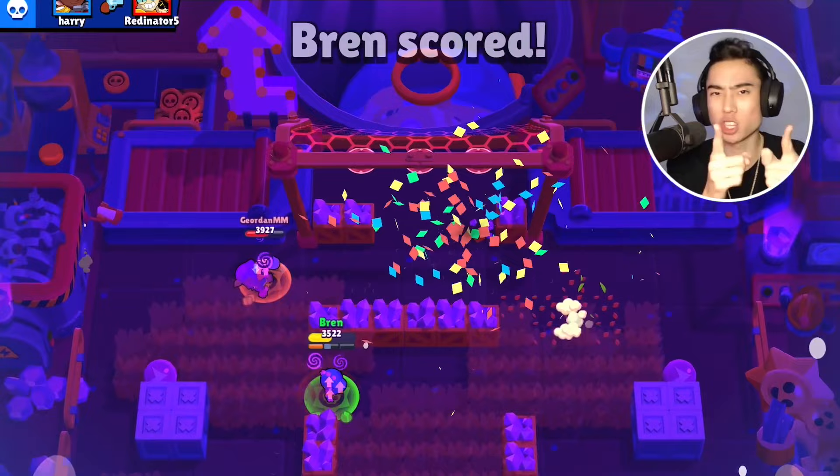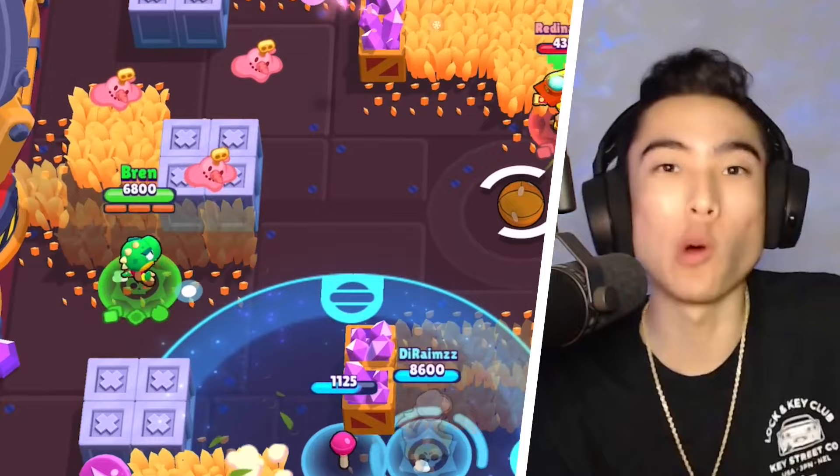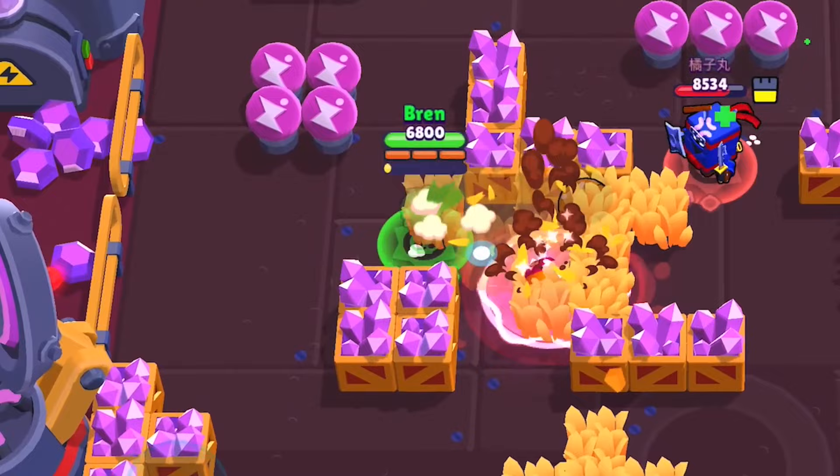A follow-up tip: if you want to sneak up onto multiple enemies using your super, make sure you have a lot of ammo before engaging. You want as much ammo as possible so that when you sneak up onto the enemies and try to burst them down, it's not such a struggle.